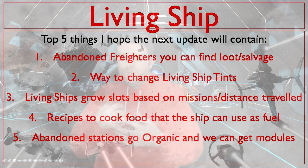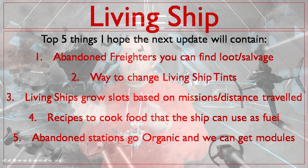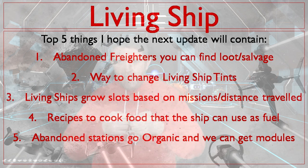Number one: freighters — abandoned freighters. I'd like to see storage containers on them. I've heard that on experimental PC that's already there, so it might be on console by the time this video goes live. Number two: ship tints — I'd like living ships to be able to change tint colors, maybe for a quicksilver perk or some sort of modulator, and maybe the trails too. That would be cool.